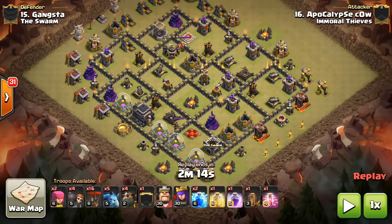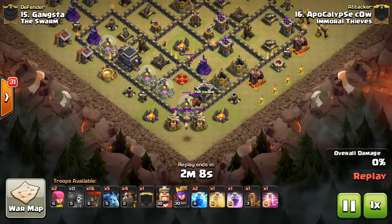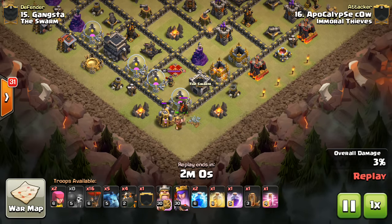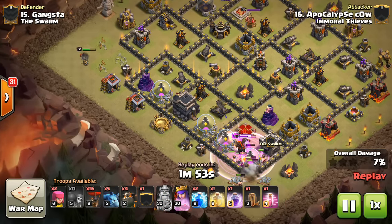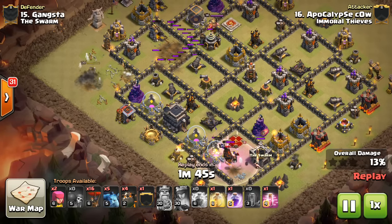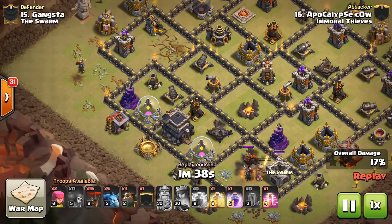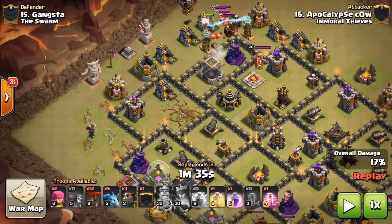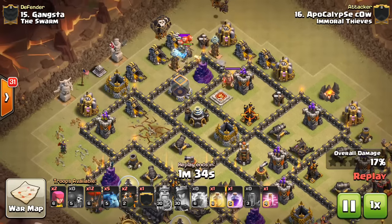Let's get to this video and talk about the heal spell. The first attack is Apocalypse Cow. I still don't know why people put their CC off-centered — I guess it can work sometimes, but I'm not a huge fan of it. What Apocalypse is going to do is drop down the King, a few wall breakers to open the King up, get in there, take out the Queen. Then he drops his own Queen on the left side, and she gets a ton of value because a few Teslas pop and she takes those out.